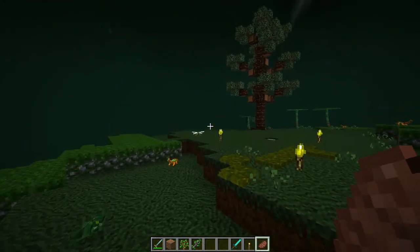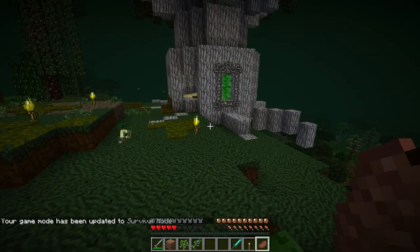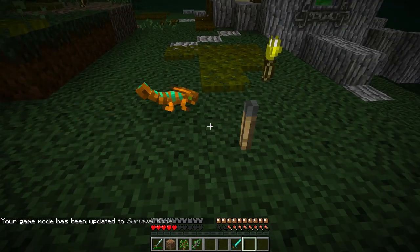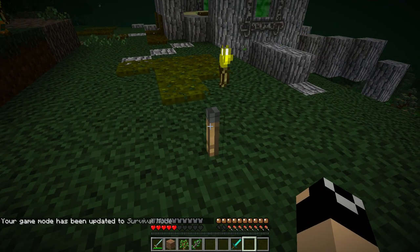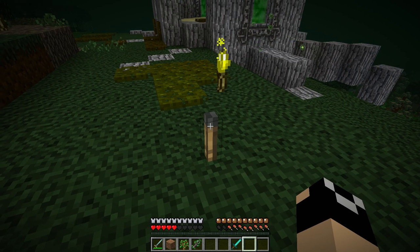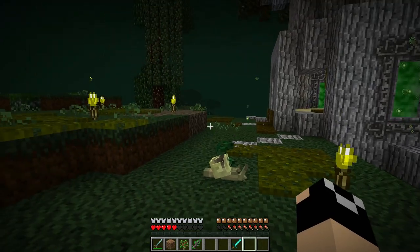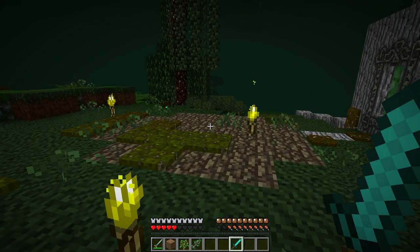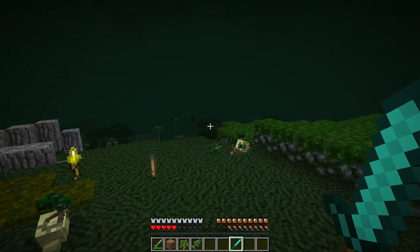Once you're in the Betweenlands, your food's rotted. Torches, if you place these down, they become damp torches. Whenever you have damp torches, you have to smelt them to get them back into the regular torch version. Also, diamond swords and things like that are going to be pretty useless in the Betweenlands.